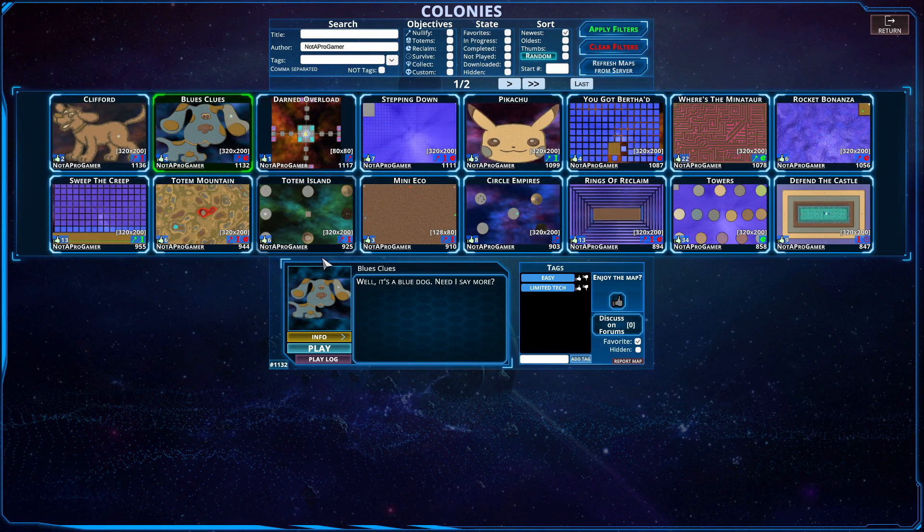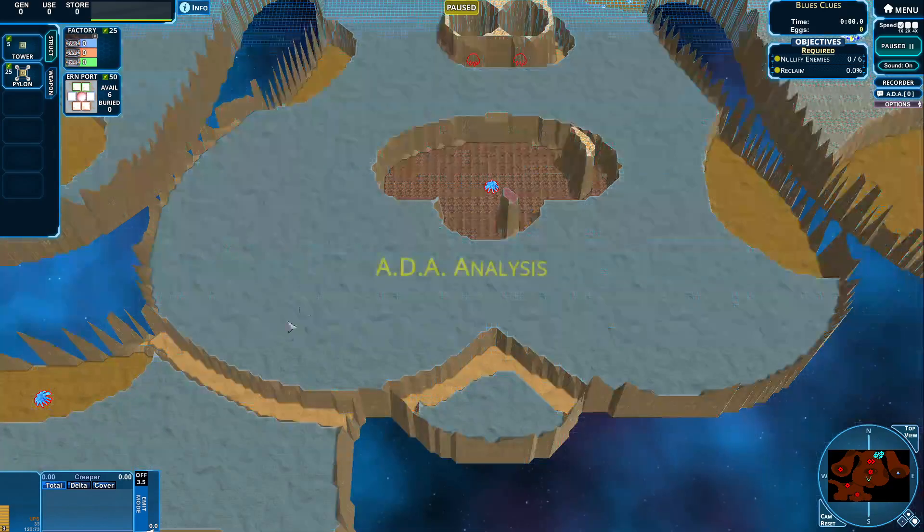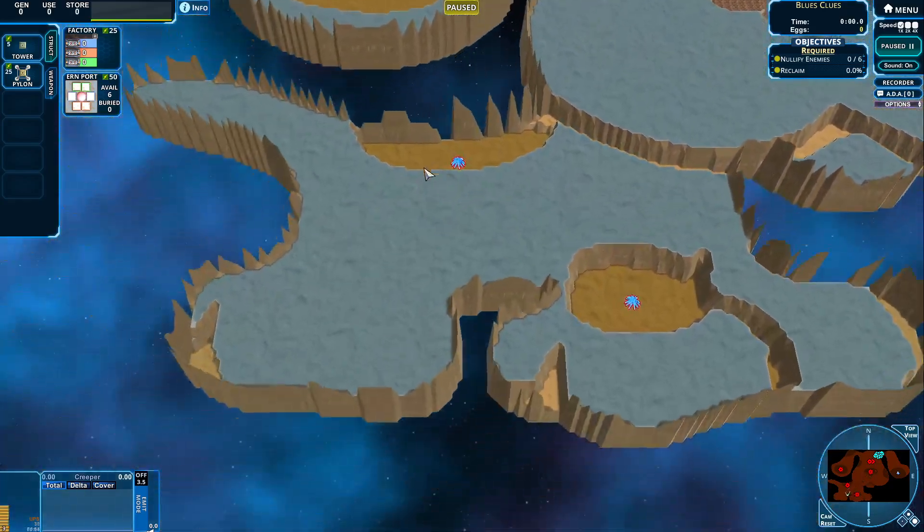Hello and welcome guys! Today we are playing Blue's Clues made by Not A Pro Gamer. Well, it's a blue dog. Need to say more? I don't think you do. Anyway, where should we start?